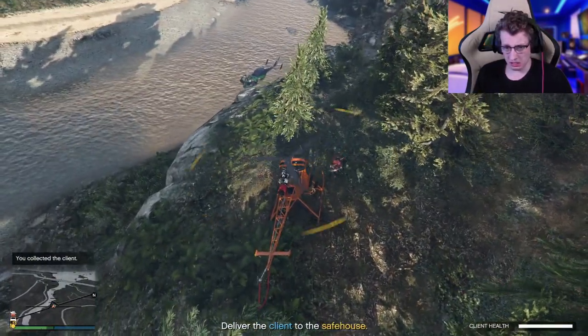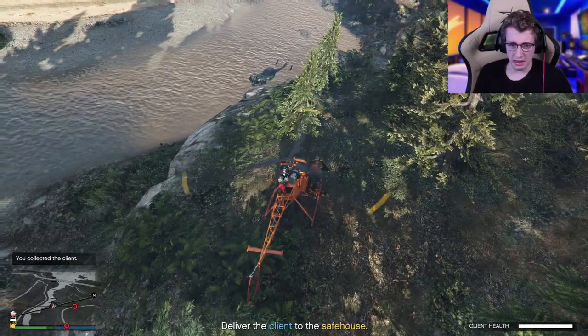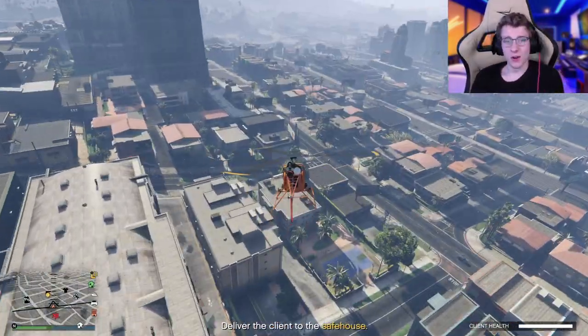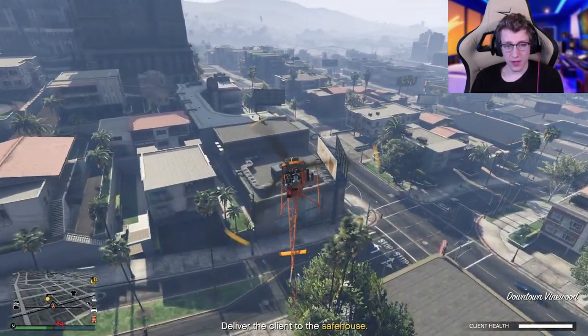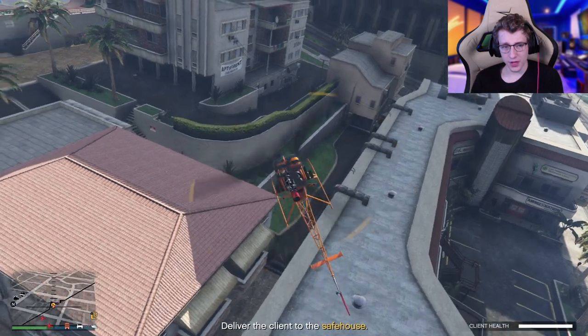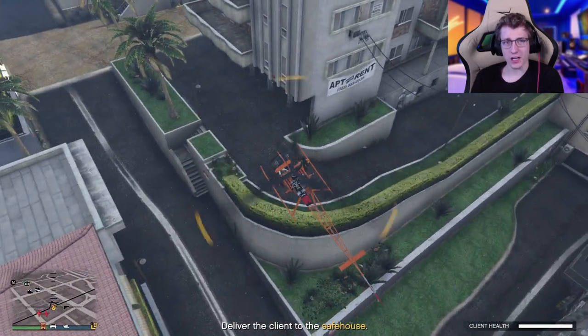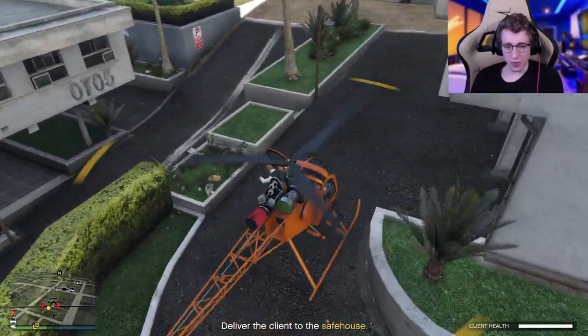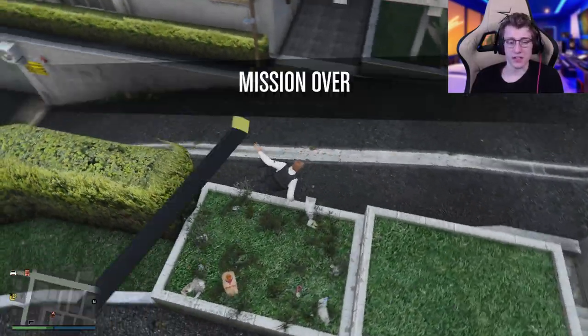Now we just got to go over to the client. Sir, get in! Get in the helicopter! All right, let's make it back to the safe house. We've made it over to the safe house — let's slow down our Sparrow and land it right over here. For a helicopter, I land right in this area. It's pretty easy to just get out with the client and then jump down and deliver them.